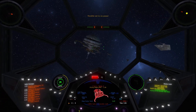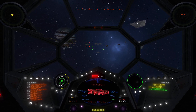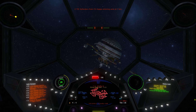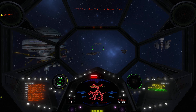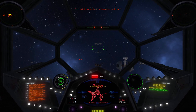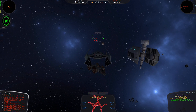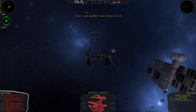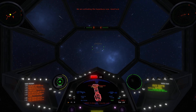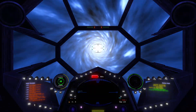Stand by, Delta Group — TIE Defender Group Kappa is launching momentarily. Just checking out the scenery. Delta Group, TIE Defender Group Kappa is now launching. Once they form up, proceed on your way to the OMAR system — 12 TIE Defenders. Can't wait to try out this new beam tech, Delta One. I heard it even stops A-Wings in their tracks. We are activating the hyper-buoy now. Good luck.